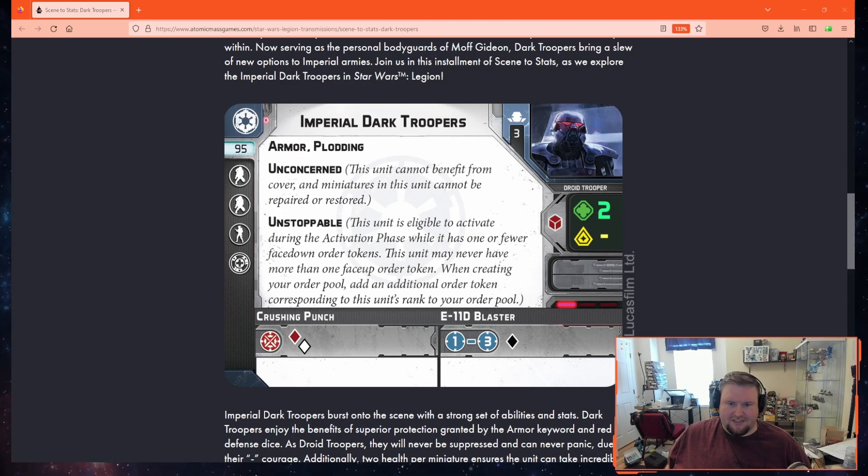Dark Troopers can activate twice per round with their Unstoppable keyword, which means they can move twice and attack twice, so keep that in mind when we look at their weapons.